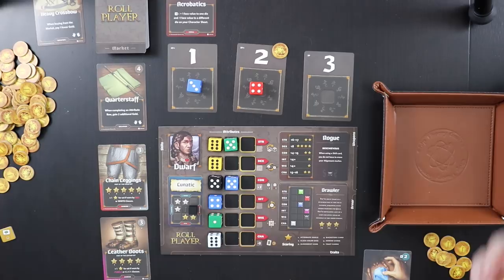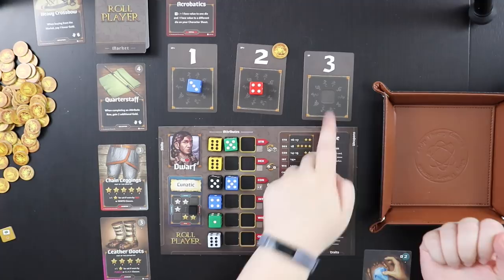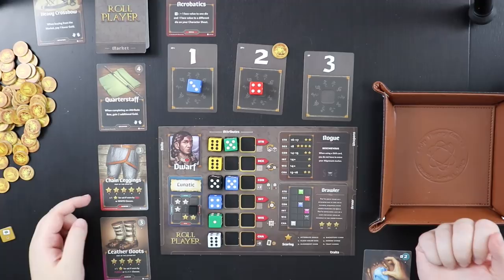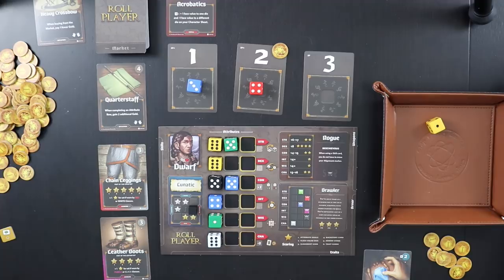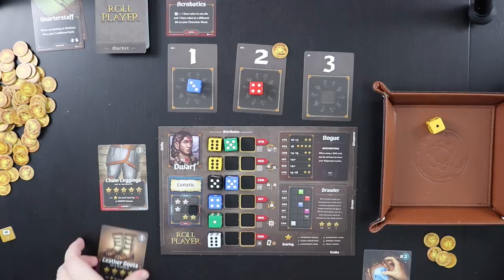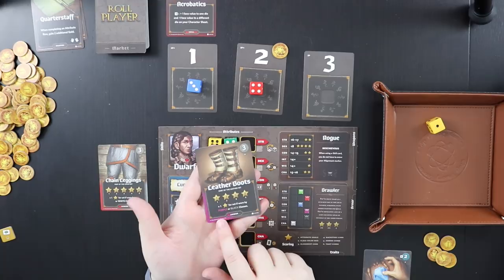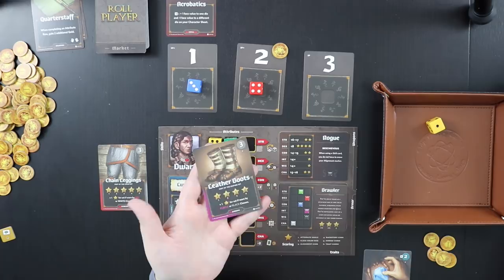If I roll a one or two, we lose the quarterstaff. If I roll a three or four, we lose the chain leggings. If I roll a five or six, we lose the leather boots. We rolled a one, so the quarterstaff gets trashed. Now I get to make a purchase — I'll spend three gold to pick up these leather boots. The leather boots are particularly good for me because if you have a purple or black class, you get an extra point for your set at the end of the game.